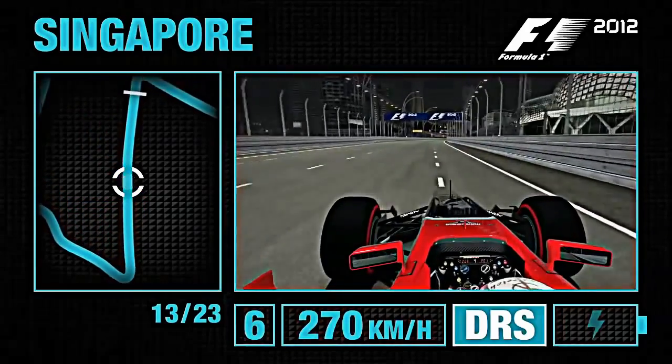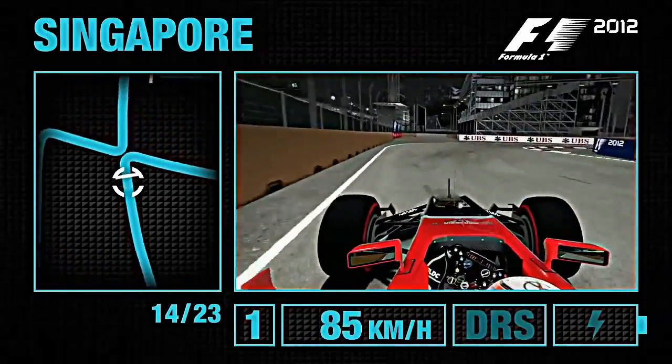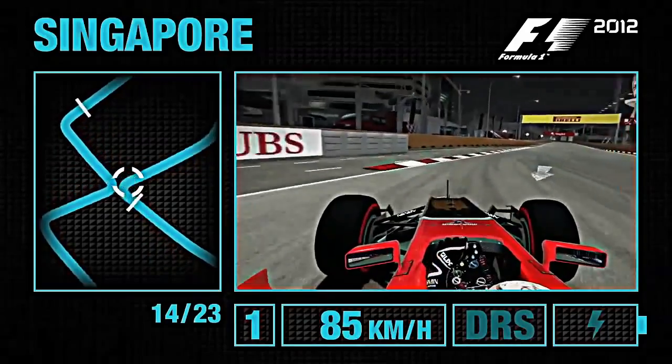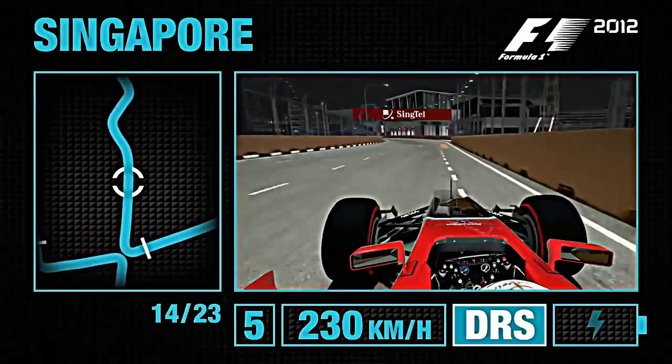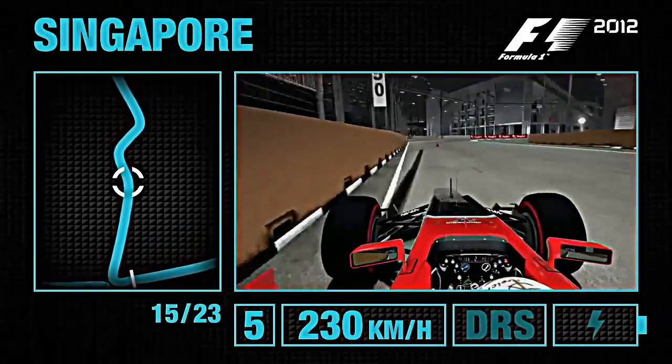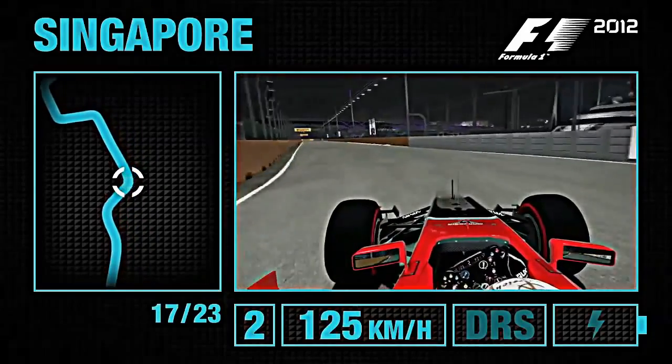DRS and a boost of kerbs again sees you towards Turn 14 — braking in a nice straight line, bumpy on the entry here. Watch that traction again on the exit; that kerb can suck you in towards the barrier. Straighten the car up, now in towards Turn 16 as much as you can, and hold back your speed so you can open up Turn 17.